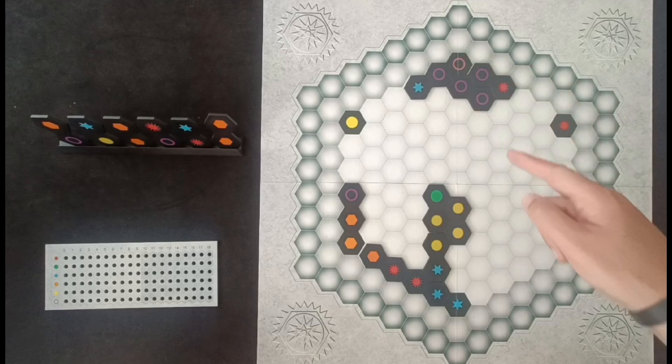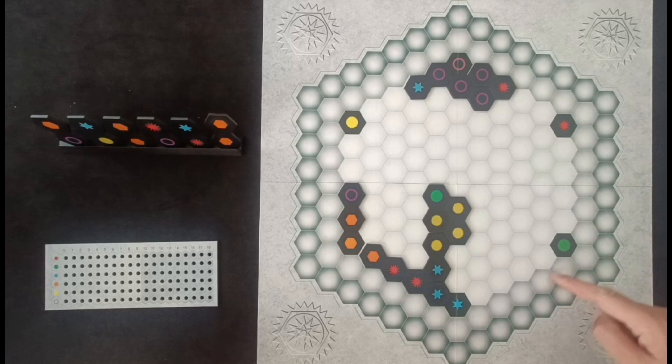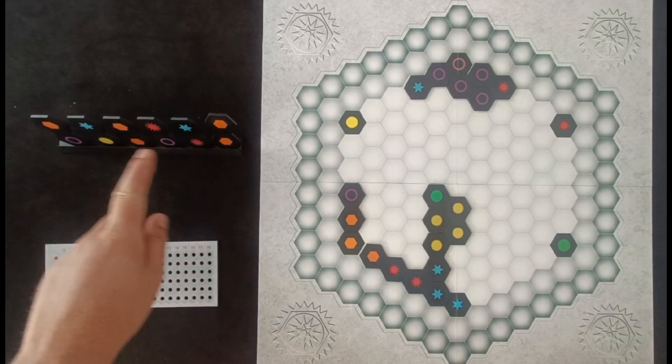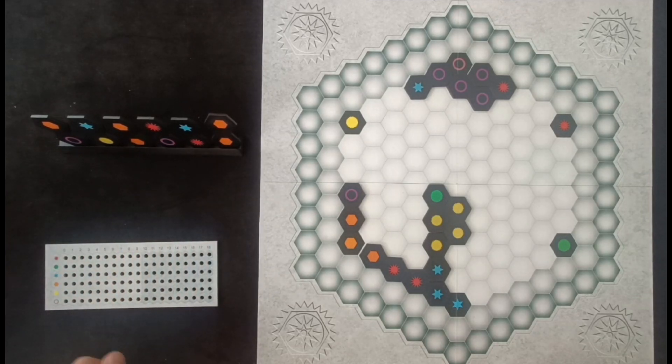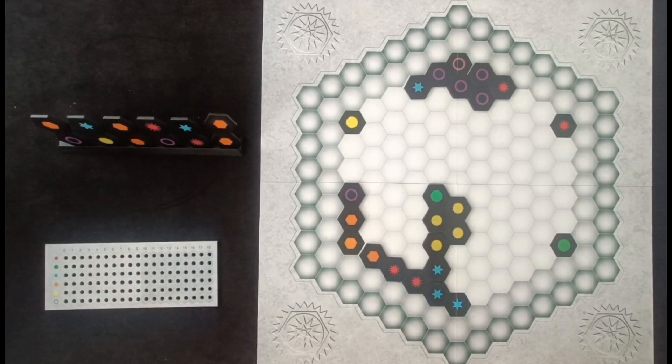In a two-player game, you can only play in the white zone. In a three-player game, you can go in the light grey zone, and if you're playing a four-player game, the grid becomes bigger again by using the outer area. The turn structure is very simple — you're selecting one of the six tiles on your rack, which have been drawn randomly from a large bag of tiles, and placing them on the board.